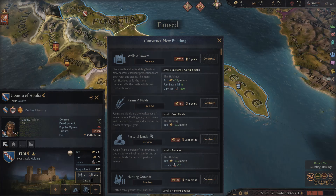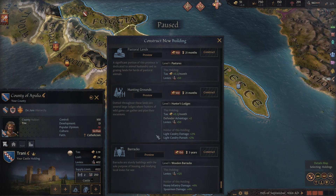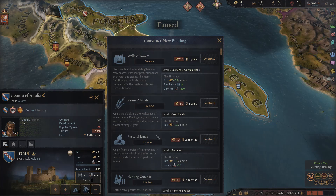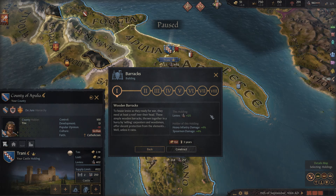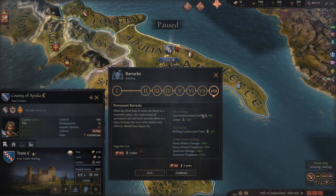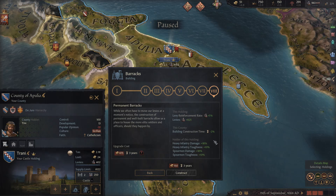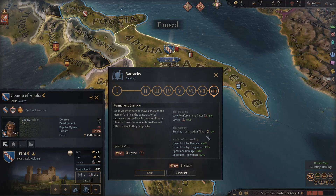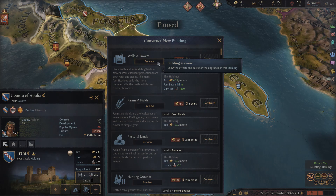After that you have a few directions to go. Forestry and quarries aren't bad — they reduce construction time and help with development. Barracks is a pretty good one: you get extra levies, which can be critical early on, and heavy infantry and spearmen damage go up. All the way to the end — permanent barracks — you get 825 additional levies, levy reinforcement rate of 5%, building construction time in the county down by 2%, plus massive bonuses to heavy infantry and spearmen damage and toughness.